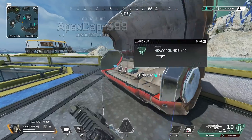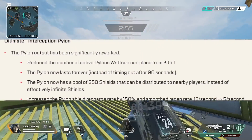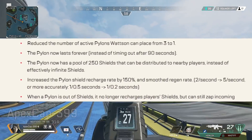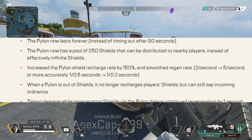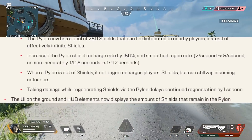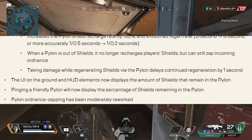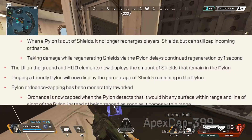Now on to her ultimate — Interception Pylon. The pylon output has been significantly reworked. Reduced the number of active pylons Watson can place from three to one. The pylon now lasts forever instead of timing out after 90 seconds. The pylon now has a pool of 250 shields that can be distributed to nearby players instead of effectively infinite shields. Increased the pylon shield recharge rate by 150 percent.